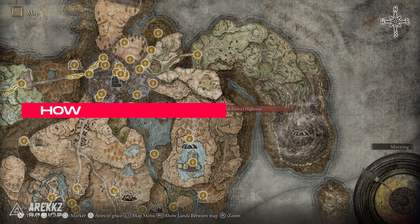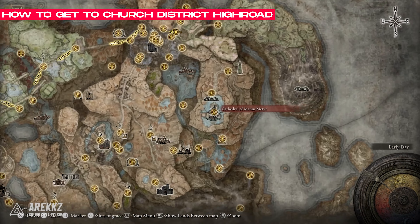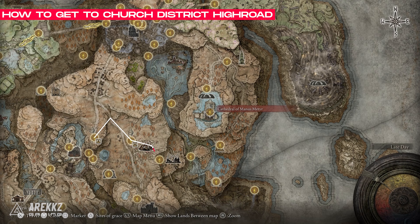If you haven't got here before, simply follow this route from the Morth Ruins. There'll be a cave that will lead you to Bonnie Village, then you go across the double bridges and follow the path all the way north until you get to the Church District High Road Grace Point.